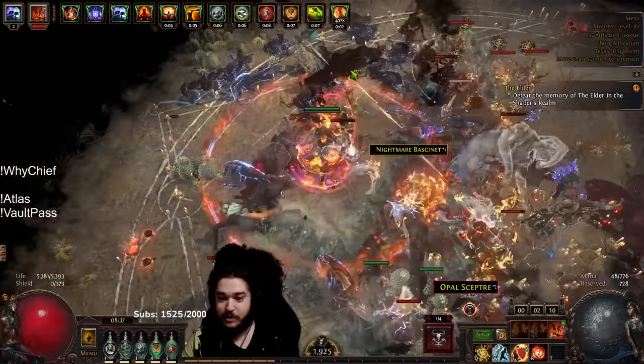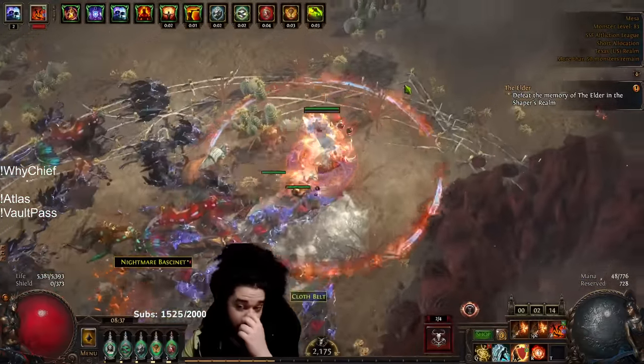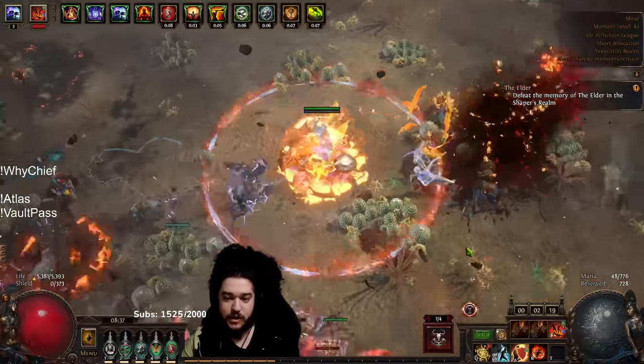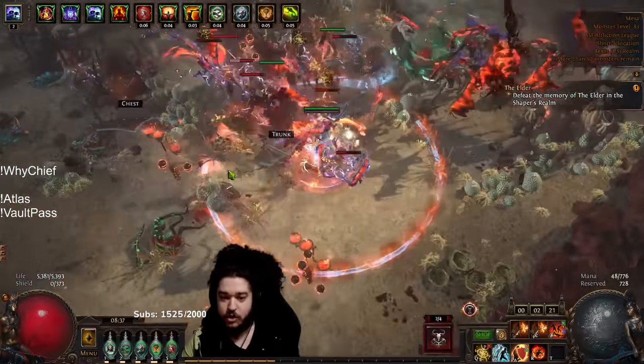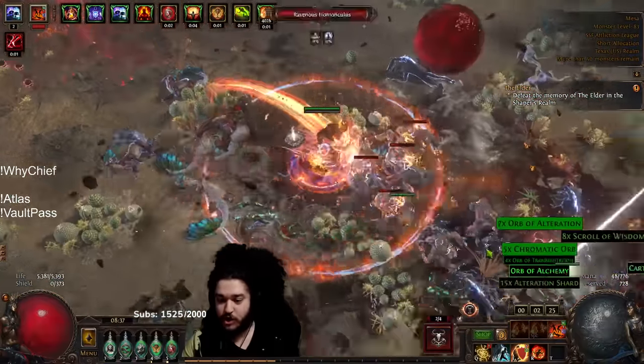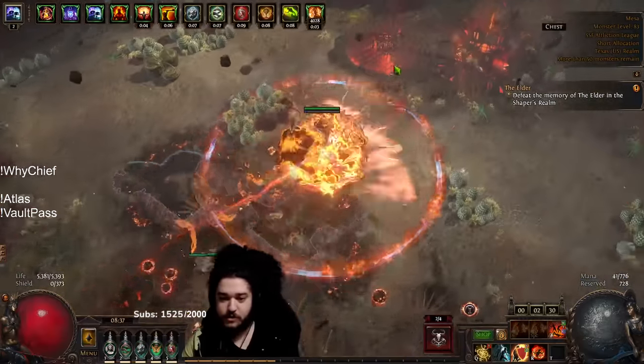The reasoning is that the ignite off the corpse health is just so massive. One thing I didn't know — which I think is really cool synergy — is that the Skitterbots actually proliferate the shock. I didn't think that would happen because it's not technically your source of shock, it's the Skitterbot, but it doesn't matter because the wording is just: if an enemy is shocked, it transfers.